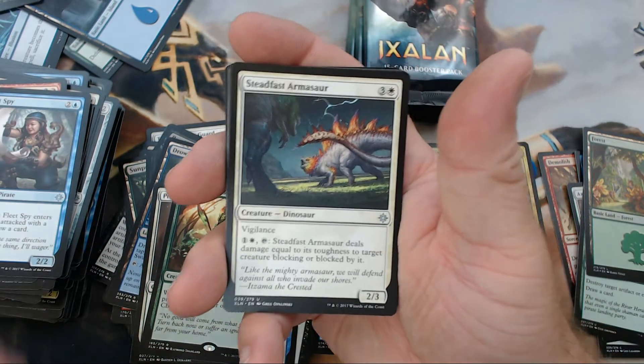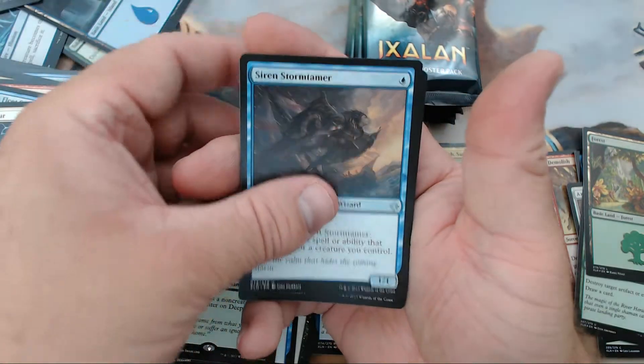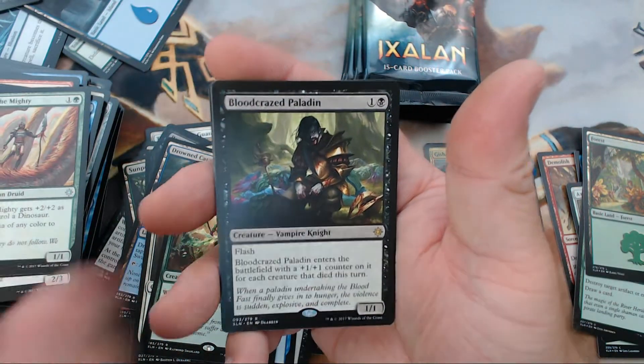All right, we have Steadfast Armigor, Siren Stormtamer — that's not a bad card — Drover of the Mighty, and our rare is Bloodcrazed Paladin.